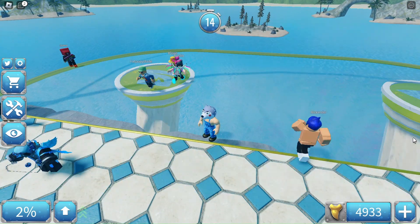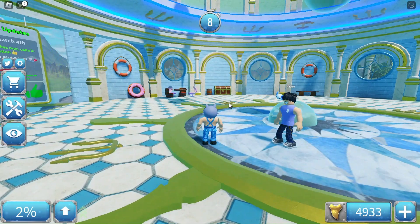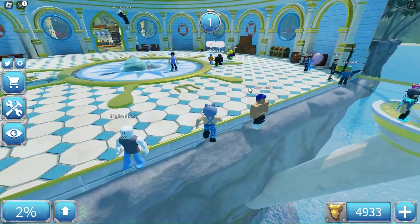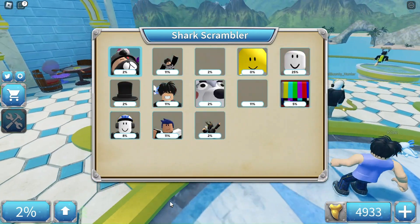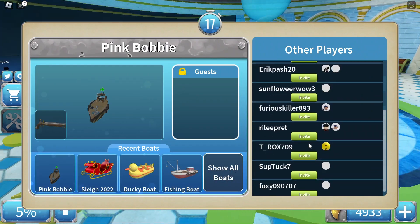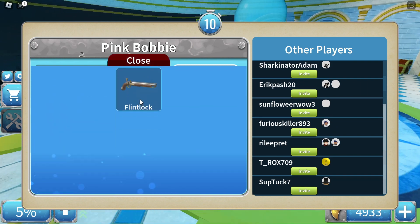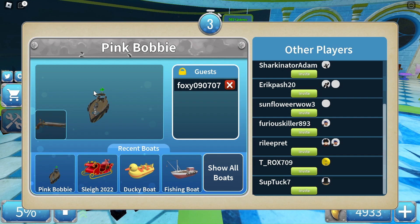There are other boats you can buy for more that can have other kinds of turrets, which is really cool. Shooting the shark gives you a lot of money — if you have the AK or Thompson it just destroys the shark and gives you a ton of money because you can bombard the shark with bullets. I do have a turret, which is basically a gun.